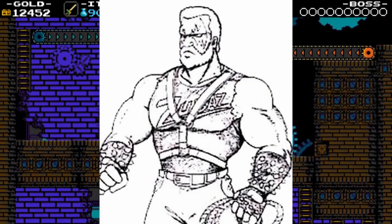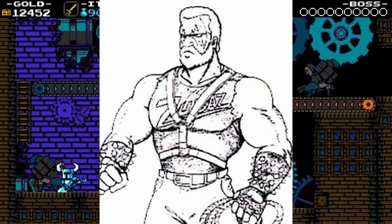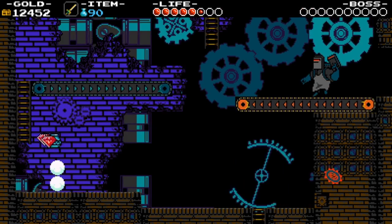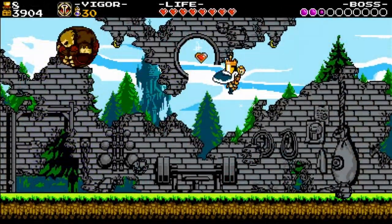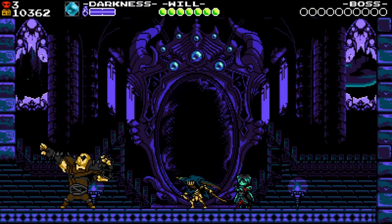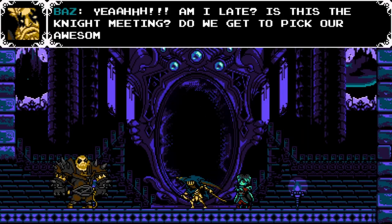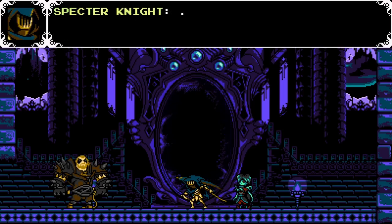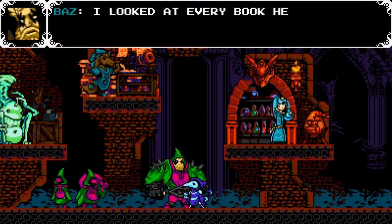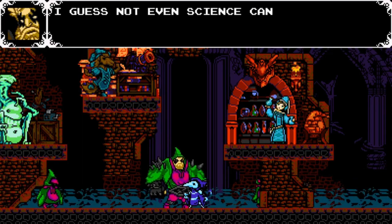Origin of Baz's Lightning Powers. Out of universe, it was because of the scrapped Street Fighter character concept he's based on. In universe, however, there isn't a clear explanation. We canonically see him use them for the first time in King of Cards. He says he wants Lightning Powers to be his signature power when he tries to join the Order in Specter of Torment. And in Plague of Shadows, he says there is no scientific explanation for his powers — he's just able to do it.